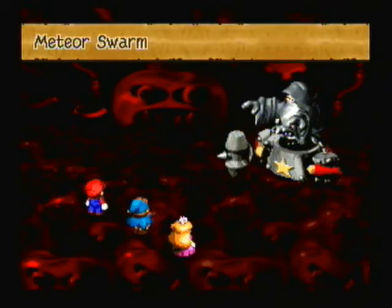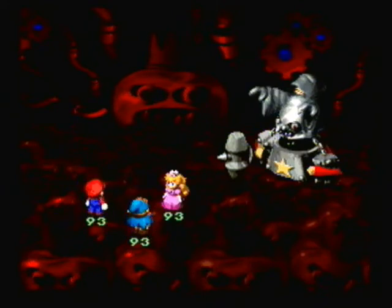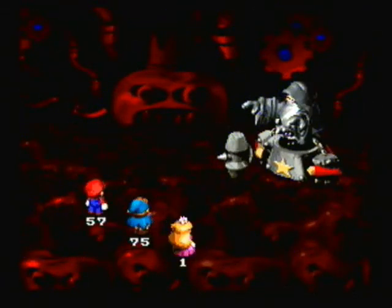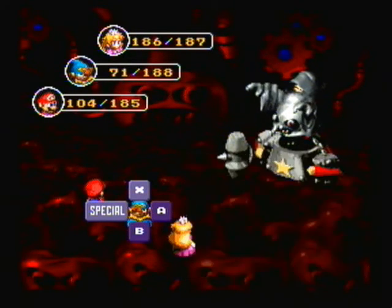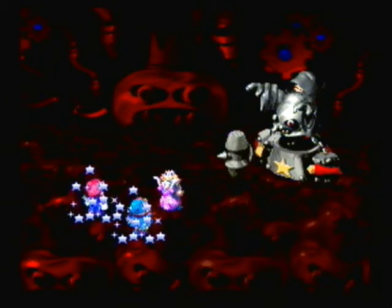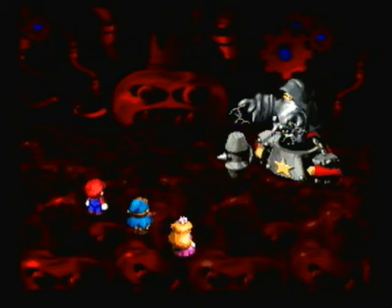He used Meteor Swarm, a very powerful attack. Basically this is more of just an endurance test — not very hard if your team is equipped with very good items. Without the Lazy Shell, I'm sure this battle would be a lot harder than I'm making it look. He should be almost done though; we've dealt quite a bit of damage. I believe he only has 7,000 hit points — the highest in the game. It's either the first or second highest; I'm not sure whether the secret boss or this boss has more.